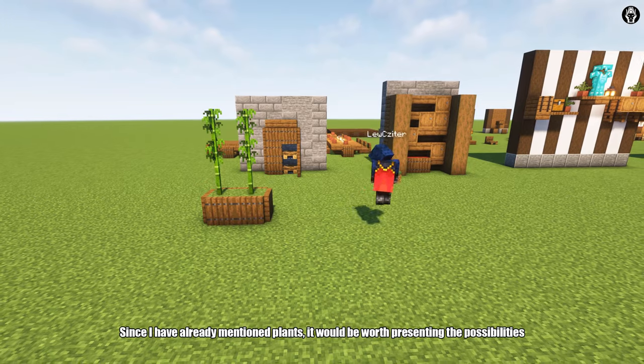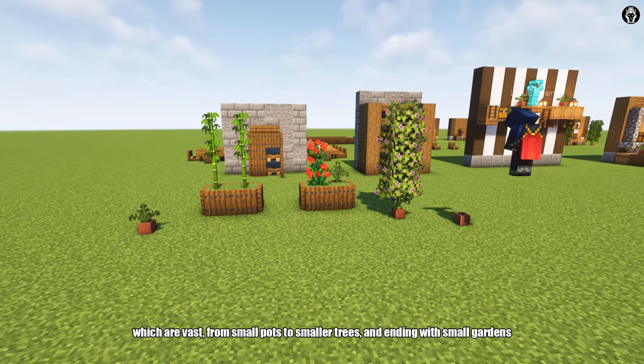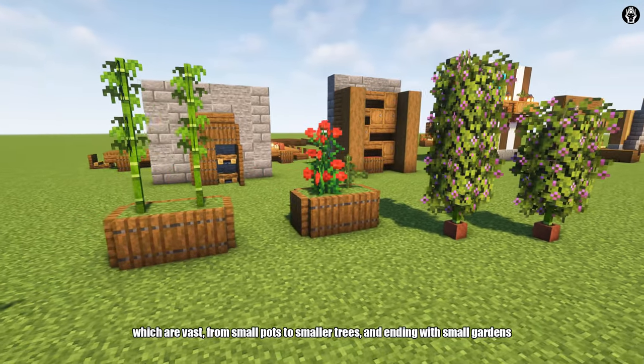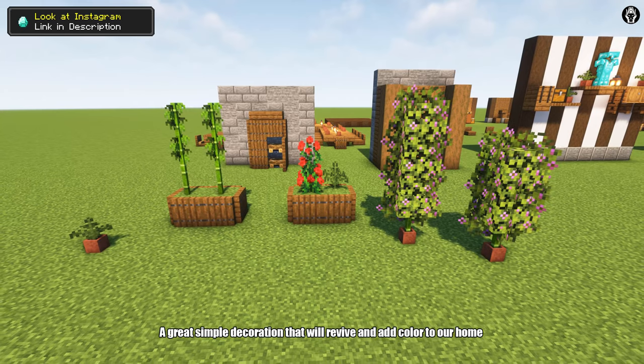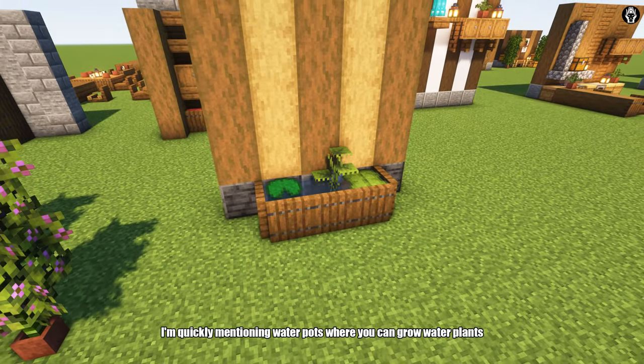Since I have already mentioned plants, it will be worth presenting the possibilities, which are vast. From small pots to smaller trees, and ending with small gardens. A great simple decoration that will revive and add color to our home. I'm quickly mentioning water pots, where you can grow water plants. It's always something different and unique.